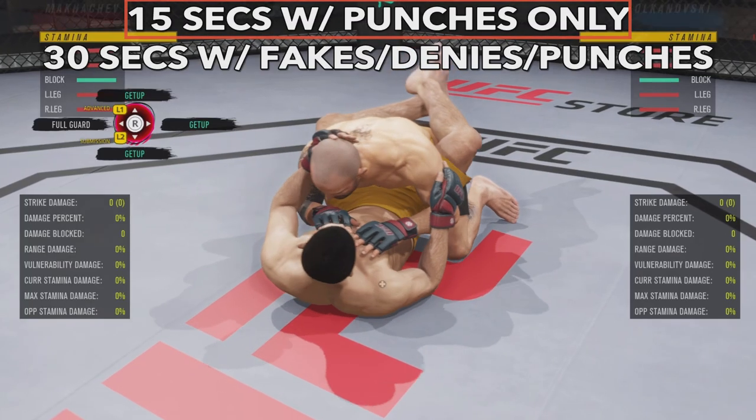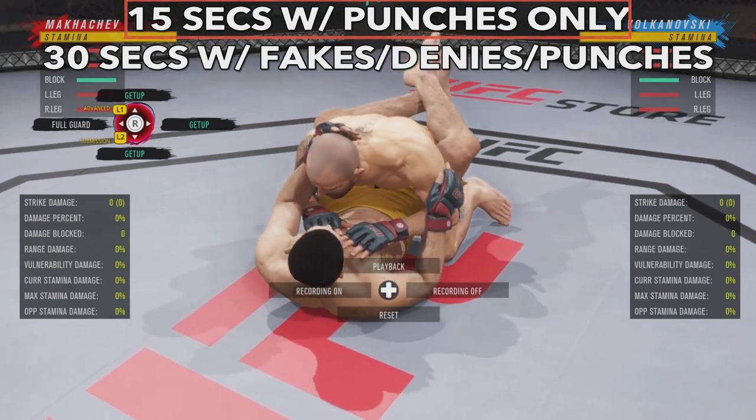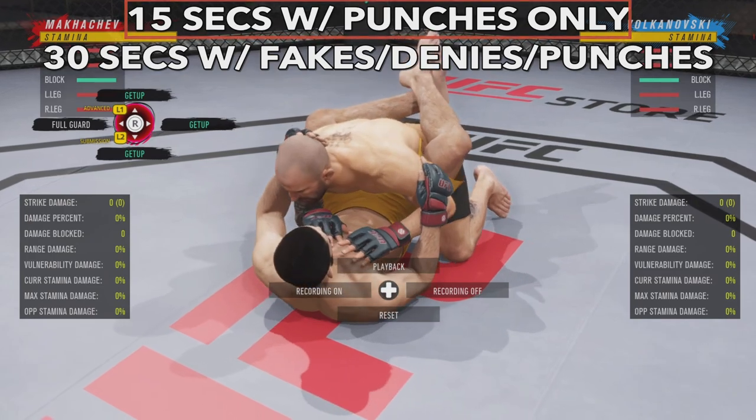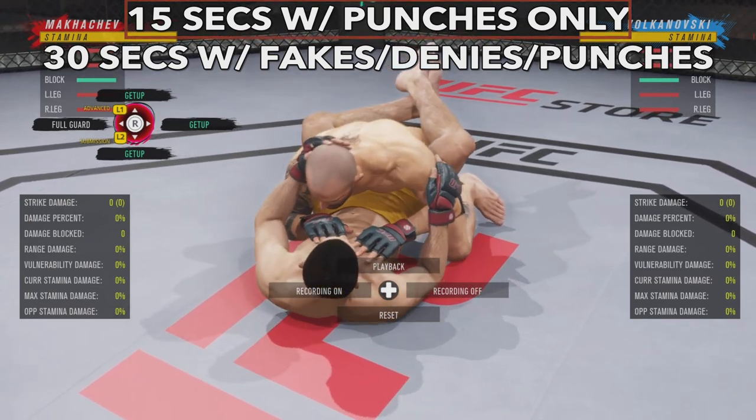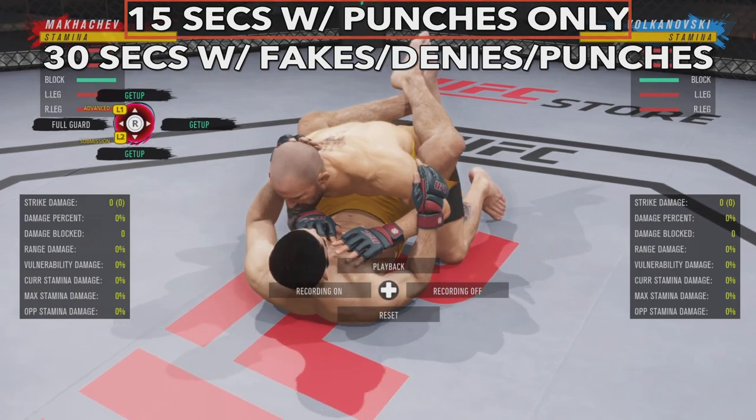In full guard it would take about 15 seconds with no fakes and maybe some punches for the ref to stand you up. This also counts even if you get the reversal — the timer continues, which is why some fast ref stand-ups happen. If you're faking and also landing strikes it's about 30 seconds until the ref stands you up.